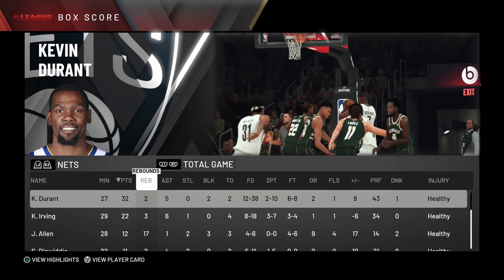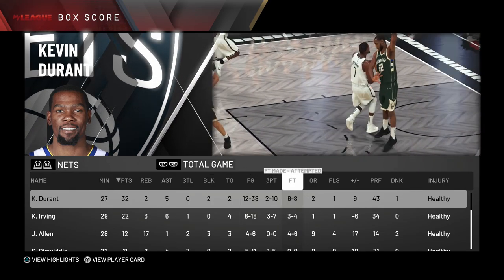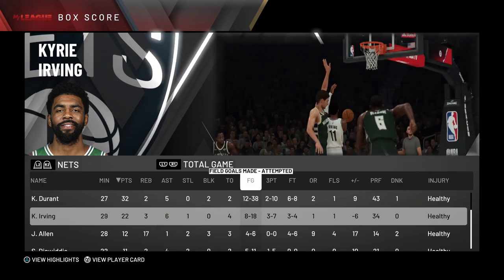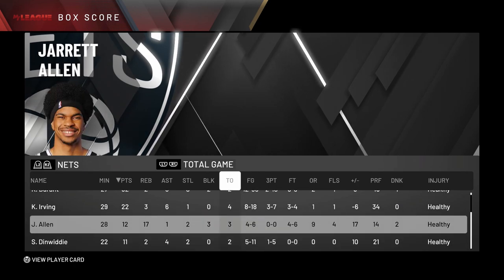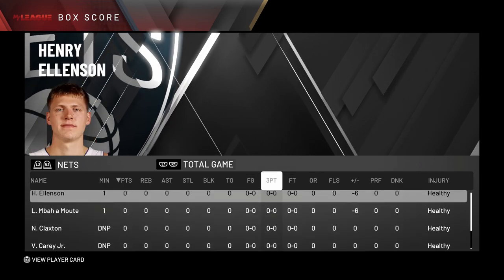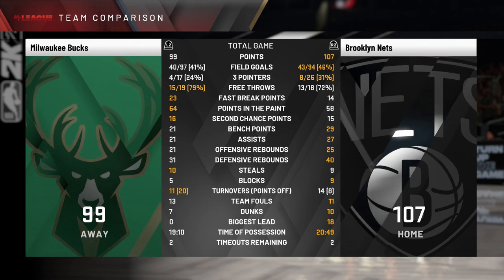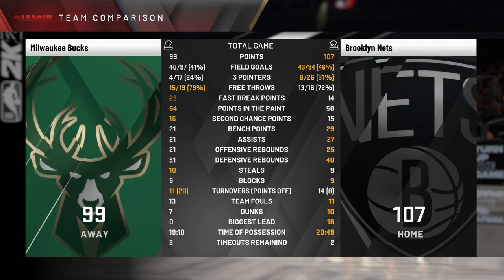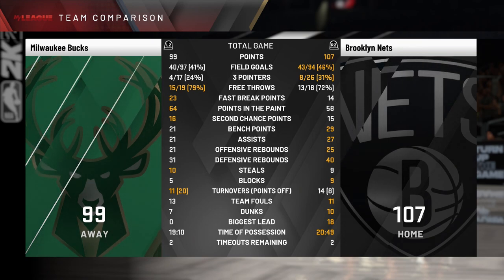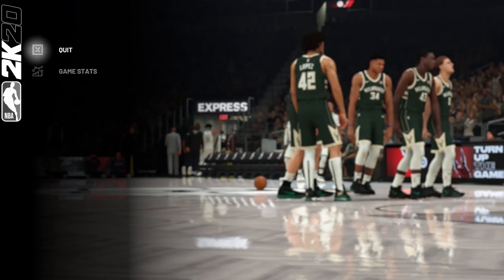Let's take a look at the scoring: Kevin Durant with 32 points, 5 assists, 2 blocks, 2 turnovers, shooting 12 of 38, 2 of 10 from three, missing two free throws. Kyrie Irving had 22 points and 6 assists, 4 turnovers, 8 for 18 - just not a good shooting game for those two. Dinwiddie went 4 for 11, 5 from three. We're shooting only 46% from the field and 31% from three, missing five free throws. 27 assists, 65 rebounds total, but 14 turnovers.